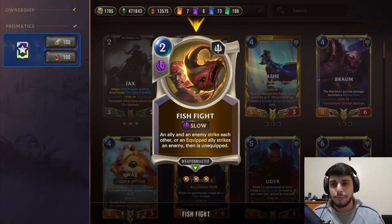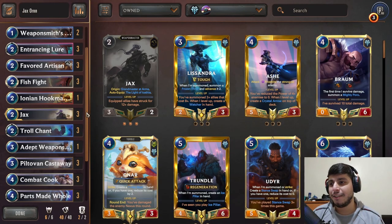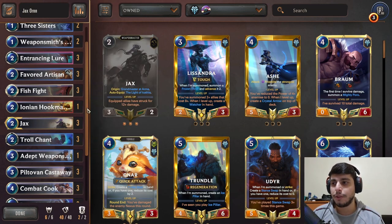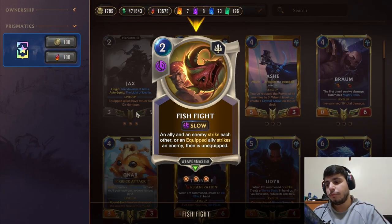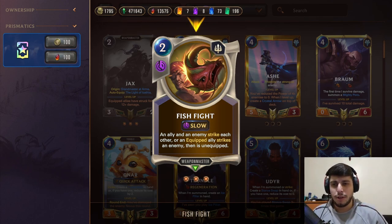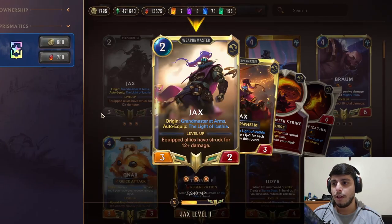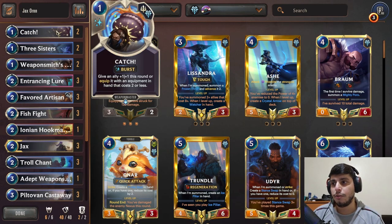Fish Fight is a very solid card to run alongside Jax. This Jax-Orn deck is an old archetype that did struggle with removing pesky units because you don't really have any removals. But now with Fish Fight you can pick off annoying stuff like Veigar, which is a win condition for your opponent, or kill Elusive units — things that are pretty pesky. Fish Fight helps a lot, especially with your weapons.